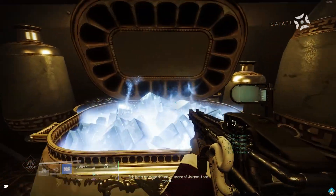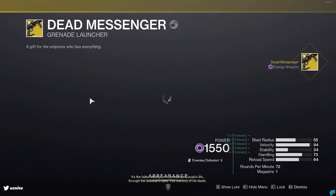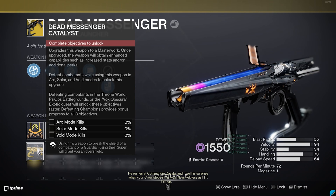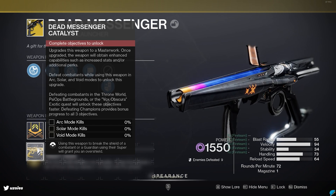This is a quick video to show you how anyone who is 1560 can complete the master version of Vox Obscura. This will get you the catalyst for Dead Messenger, which provides a stat buff and also the perk Turnabout. This perk grants an overshield when breaking any elemental shield of an enemy.